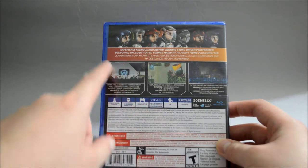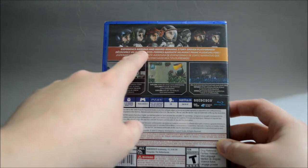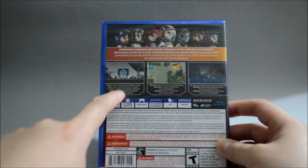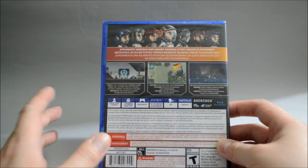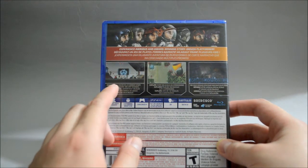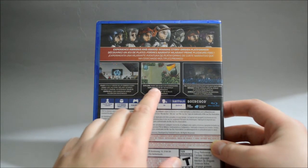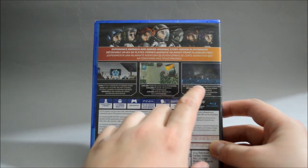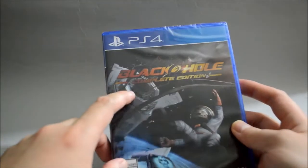On top we see a group of astronauts again. Here it says: experience a award-winning story-driven platformer. And on the gameplay pictures they kind of talk about highlights of the game: explore a fully voiced sci-fi comedy story, explore over 130 levels in six dimensions, fix your crashed spaceship and save your crew. So I guess this is the crashed spaceship we see on the cover.